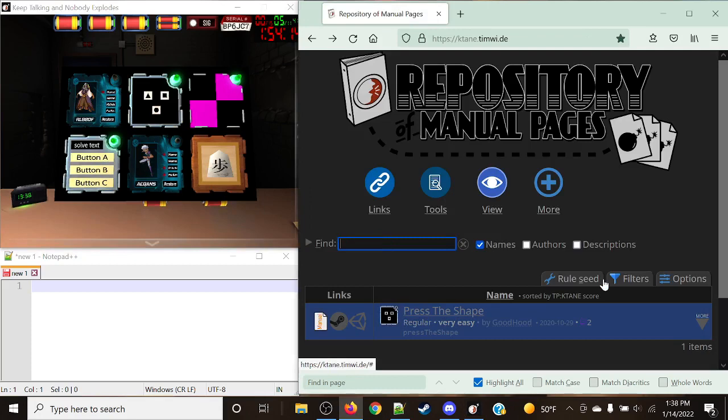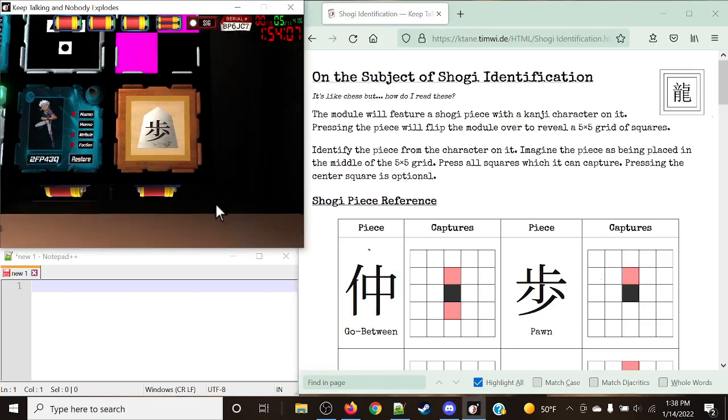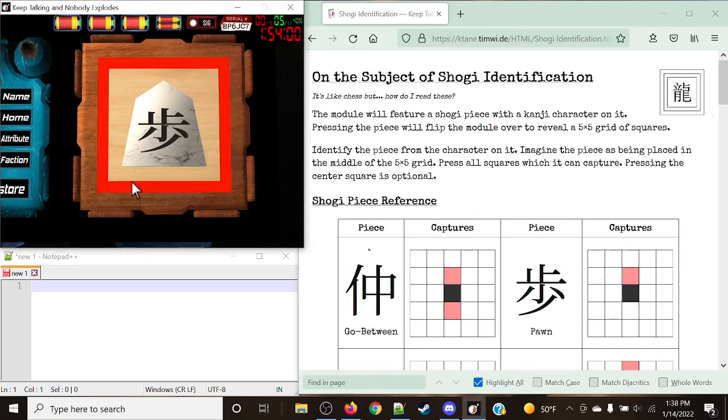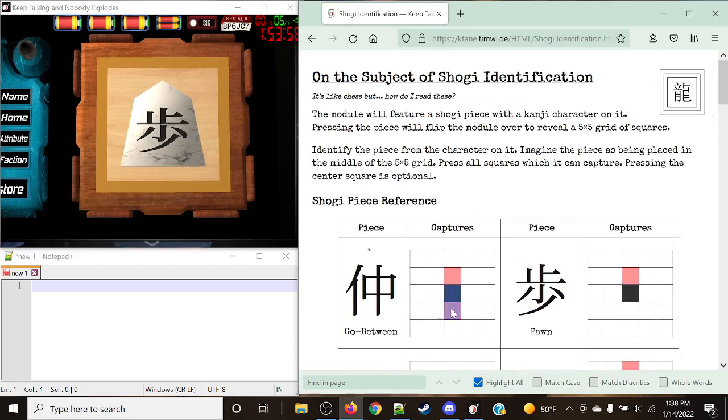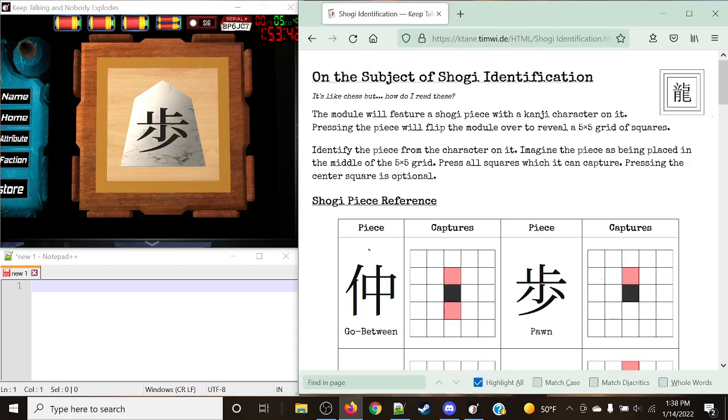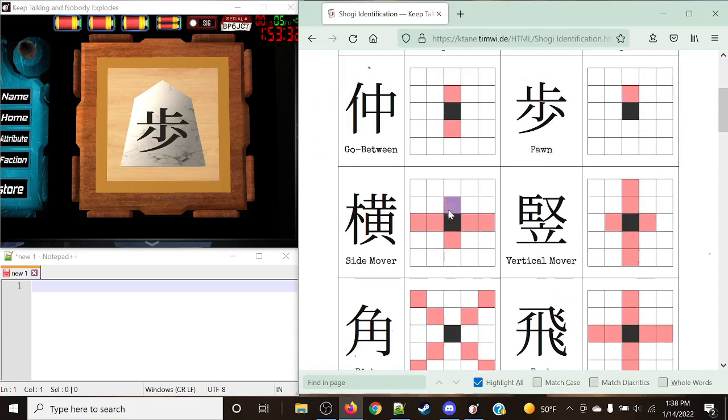Let's take a look at Shogi Identification. Shogi identification is a very easy concept, however it is a little bit tricky to describe the actual symbols. Our goal is to identify which piece this character is and which movements they can capture from. We're going to identify the piece from the character, imagine the piece is placed in the middle of the 5x5 grid, and press all the squares which the piece can capture — those little red squares. Pressing the center square is optional.